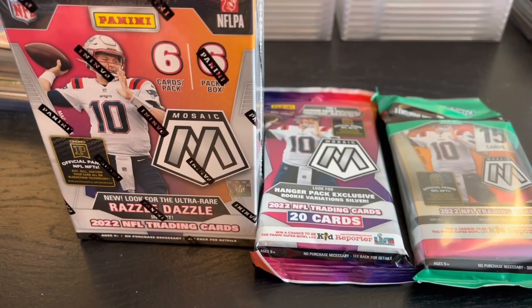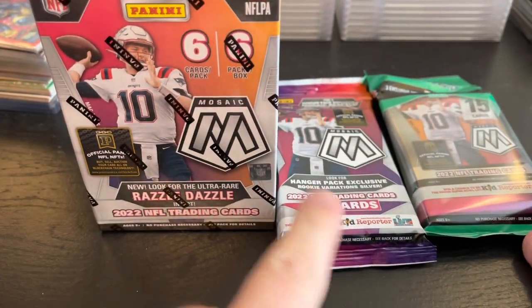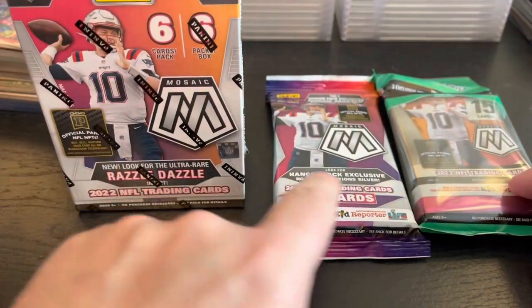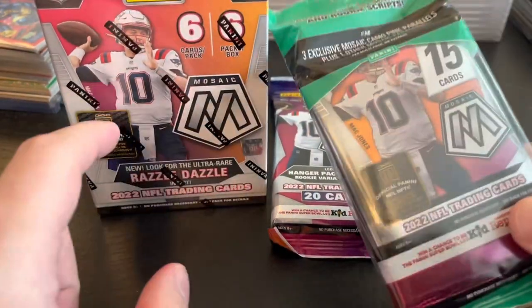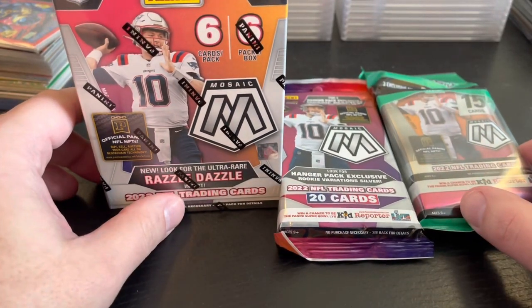So a bit of a format war — format battle, if you will. Again, a blaster, a hanger, and a cello, and let's see which is the best. Although it's a bit unfair because this is $30, that's $20, and that's $15. If you're going to do it price-wise, maybe you do two of the cheaper ones versus the blaster — a little bit closer, but still not the same value.